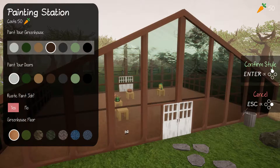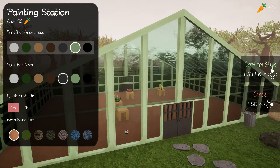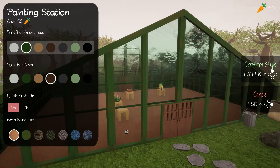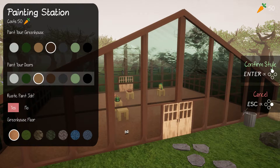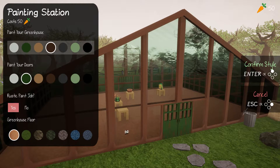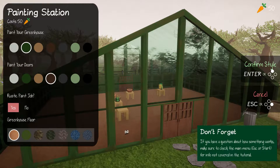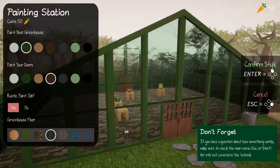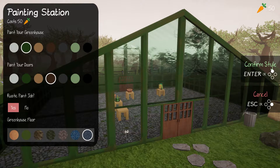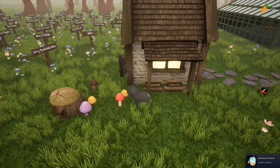Paint greenhouse! Look at this. Oh, if you're going dark with light green — maybe dark with dark green doors, or dark green exterior with brown doors. That's kind of rustic, a little bit. Oh there we go, I like that. Confirm my style — sweet. It isn't early access by the way.